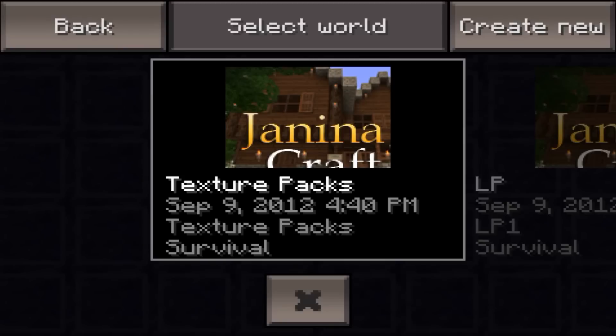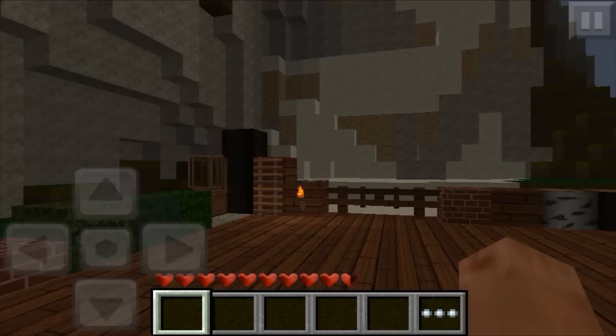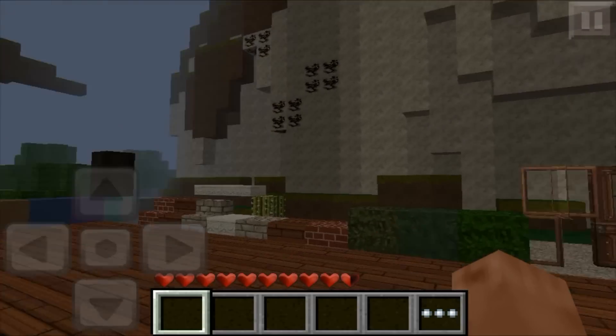So this is what the worlds look like. I'm going to go ahead and open up the texture pack world so I can show you all the blocks. You know what the average terrain looks like? Looks pretty good.